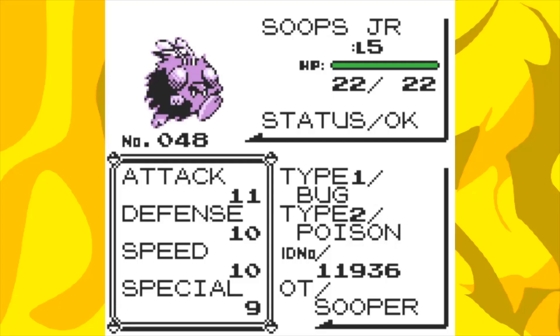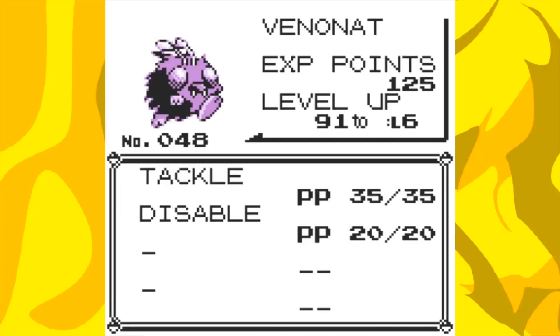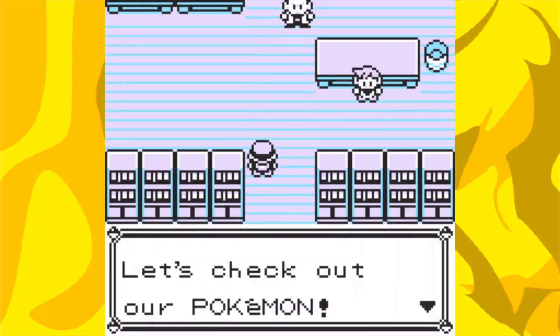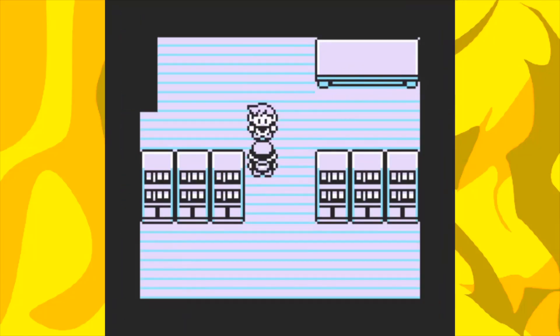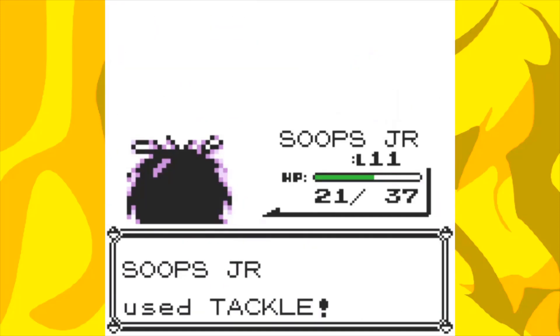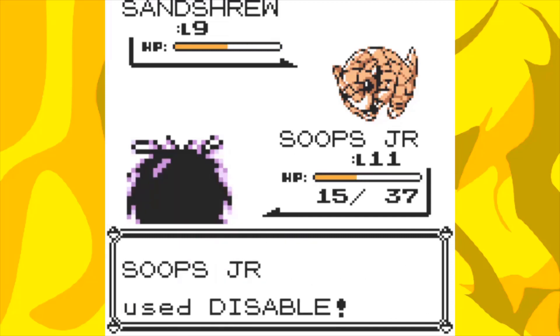Using the universal Pokemon randomizer we get Venonat as our starter, starting with just Tackle as our only attacking move, and with the first gym being Rock type, it's grinding time already. I decided to get to level 11 to learn Supersonic to try and help with the gym, but Tackle was so weak I couldn't even make it past the first gym trainer convincingly.